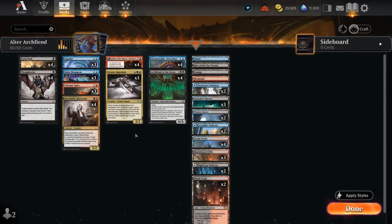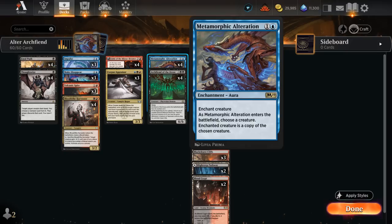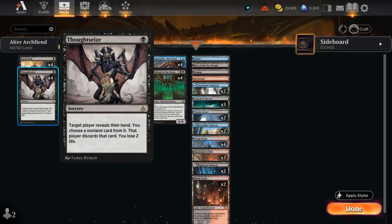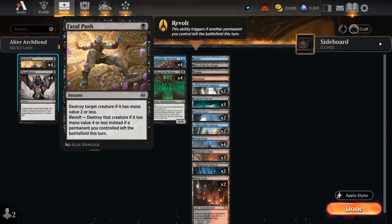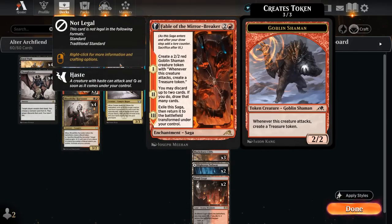Hello and welcome to another Explorer Games video. Today we're taking a look at a Grixis-colored Archfiend of the Dross plus Metamorphic Alteration combo deck. This is a two-card combo that can essentially win us the game on the spot. The combo is built on a solid foundation of a Grixis mid-range deck. At one mana we've got Thoughtseize as hand disruption, Fatal Push as spot removal, which can also enable revolt pretty easily between the Blood Tokens from our Blood Tithe Harvester and the Treasure Tokens generated by the Shaman from Fable of the Mirror-Breaker.